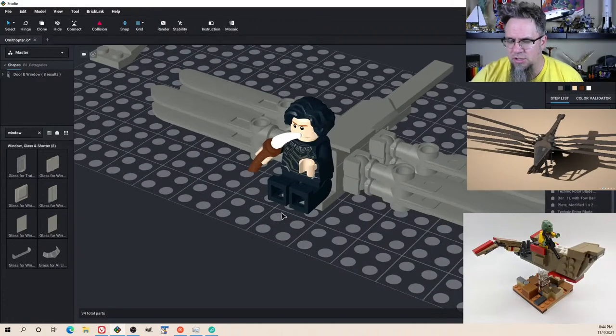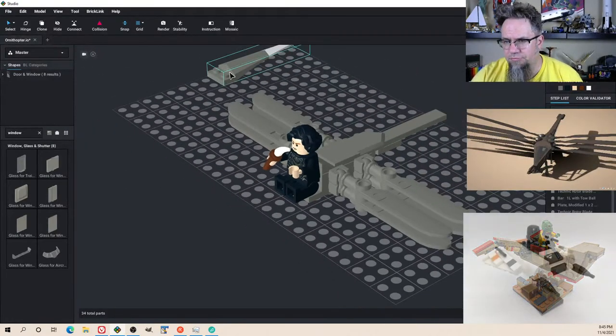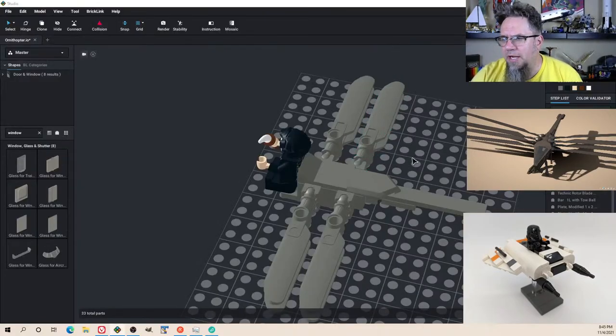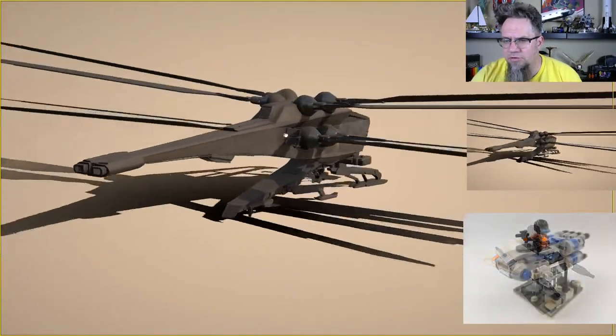If it were about three times this size — like what he did for the Apache, that was like a 1/34th scale or something. It's got these railings. Interesting.